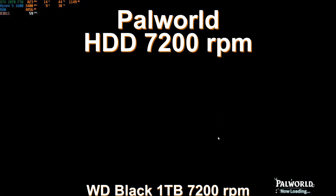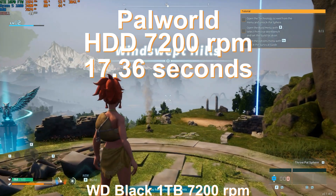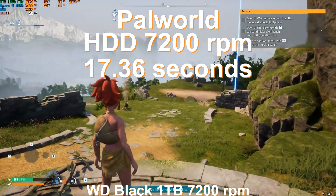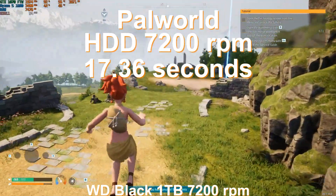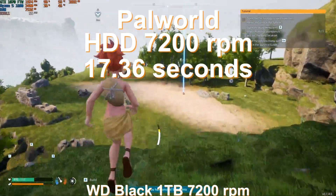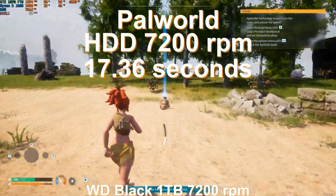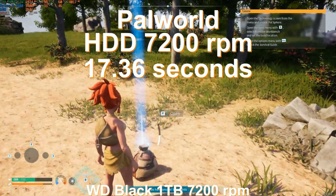After that we have a standard HDD at 7200 RPM — a Western Black 1TB. You can definitely see the difference in speed from SSD to HDD, but the loading time is not horrible. The loading time for this HDD was 17.36 seconds — still highly playable. You can notice that when you finish loading, there are some textures and assets that are low-resolution, loading in the few seconds after. But nothing makes the game unplayable. There is a small lag when you change zones and more assets or PALs load, but nothing that will make the game unplayable.